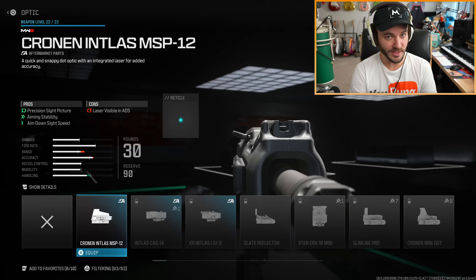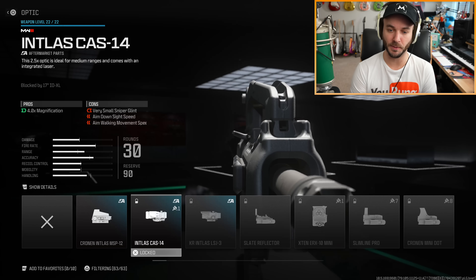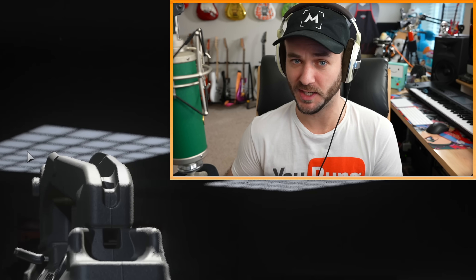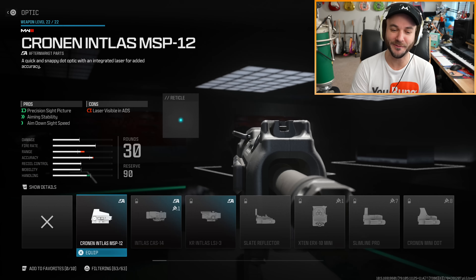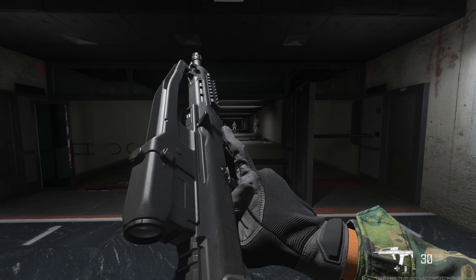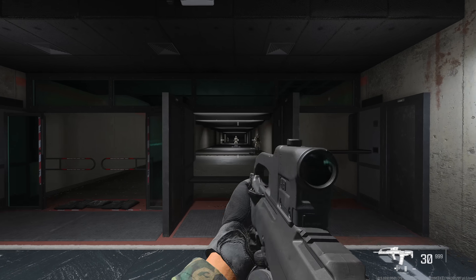As you can see, there are some other aftermarket part sights that look really weird — they clearly do not belong. This barrel has an integrated sight, so technically you're not supposed to be able to put any other sights on the gun, and you're not even really allowed to, except for this one. I don't know how they didn't catch this. Before we equip the sight, this is what the gun is supposed to look like — the built-in integrated sight normally on the Tempest Razorback.